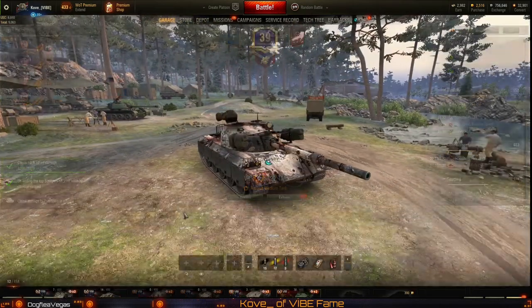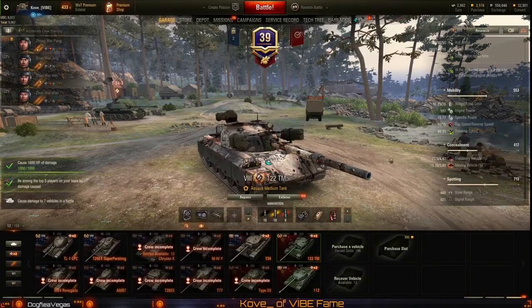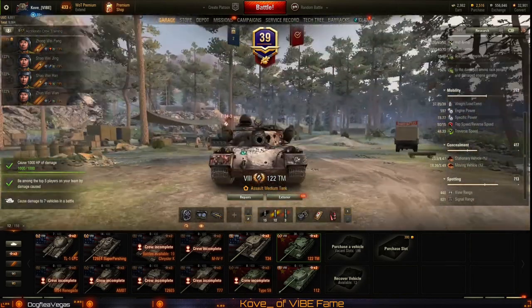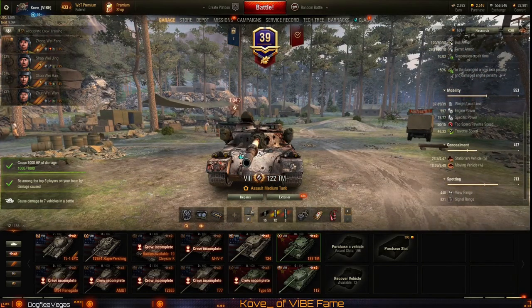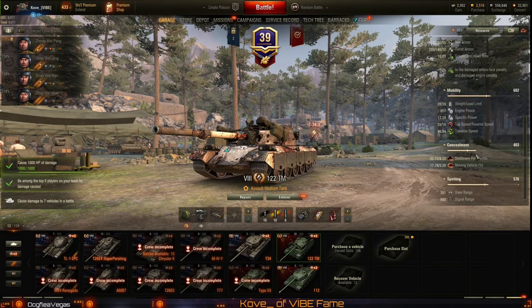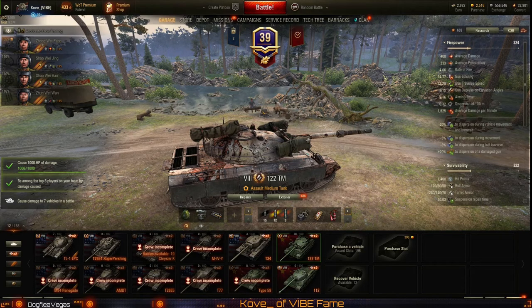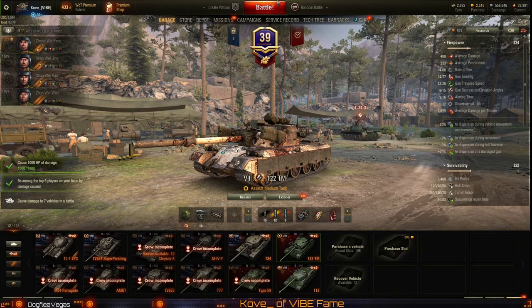I do have a second setup for this tank. I can go ahead and set one up just in case I get into a long range kind of game — this would give me the full 445 meter view range. This is more for if I'm bottom tier on like a Prokhorovka where you're not going to be moving a ton but you can still spot opponents. For every other map it's going to be turbo and rammer just because I think the mobility boost from the turbo is quite good. I know it's going to hurt your DPM but this tank has garbage DPM even with vents.